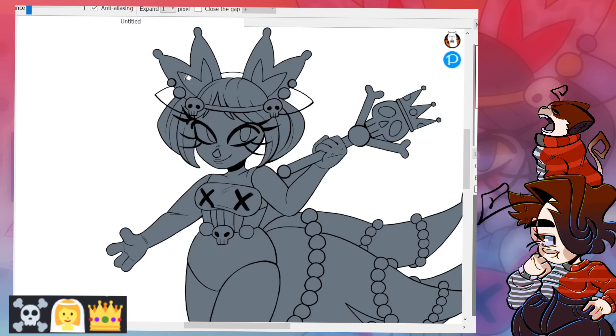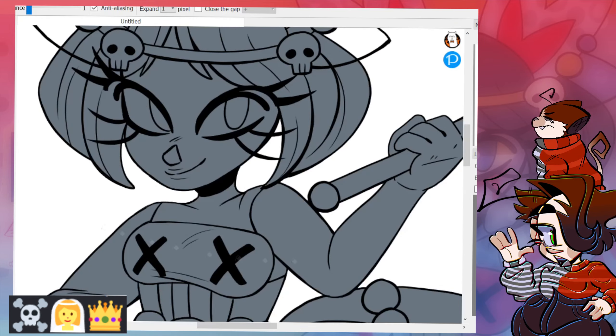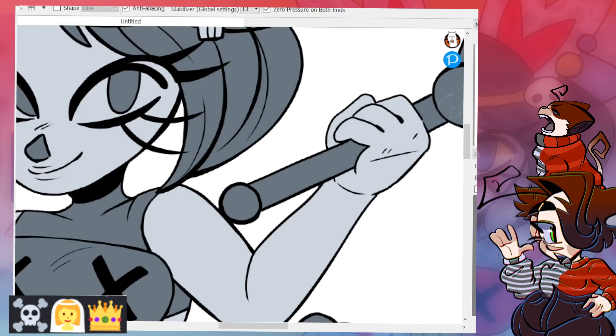After lining, I was on to coloring. I pretty much just took the colors off of the skull and crossbones emoji and placed them down — the gray — which is weird because I originally saw her as like yellow, but that changed.